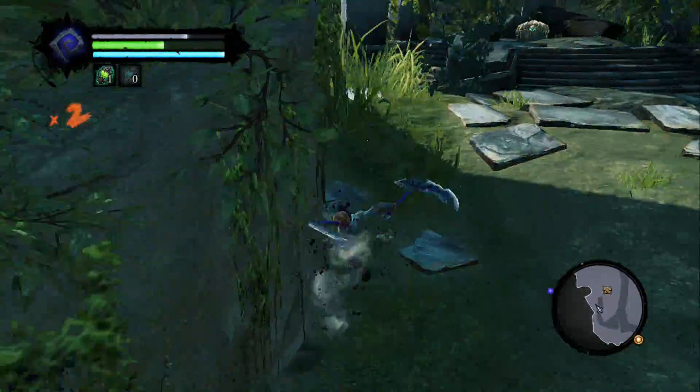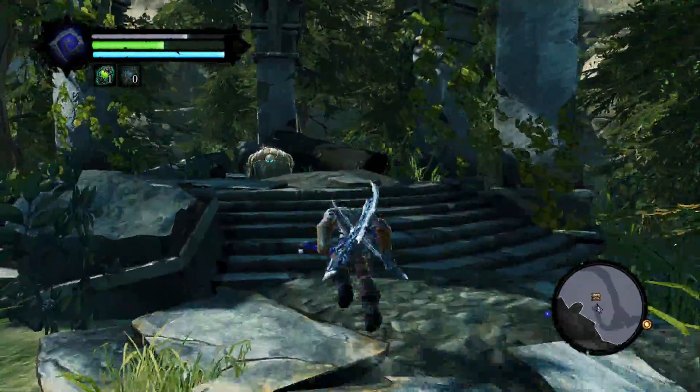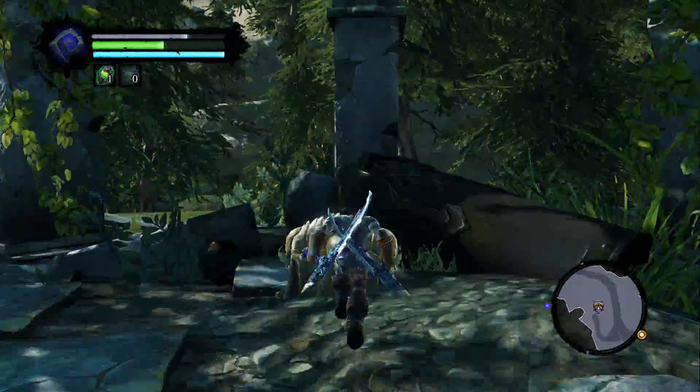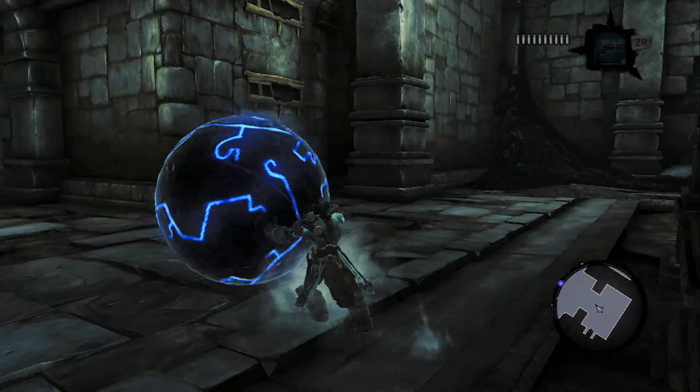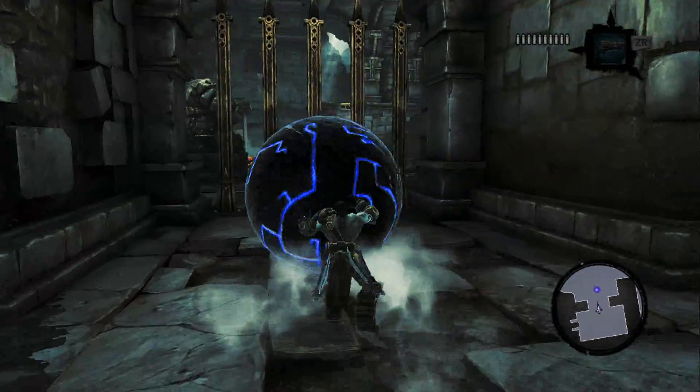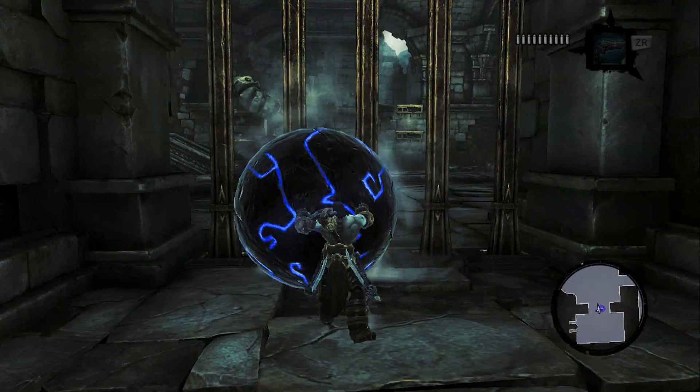In the dungeons, you'll crawl on walls, hang on to beams, and run quickly across the walls to find your way through. There are also puzzles for you to solve. Much like The Legend of Zelda, it will block off a path until you figure out how to use the object or objects in the room to progress.